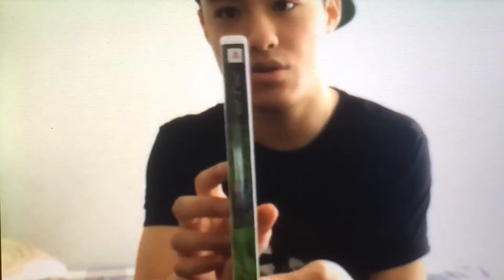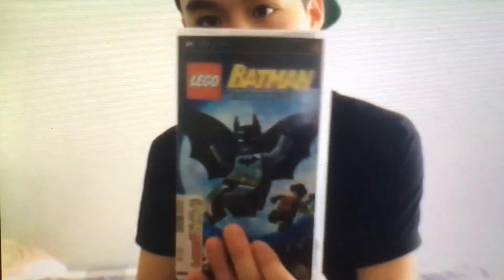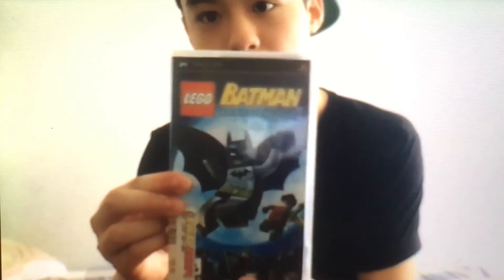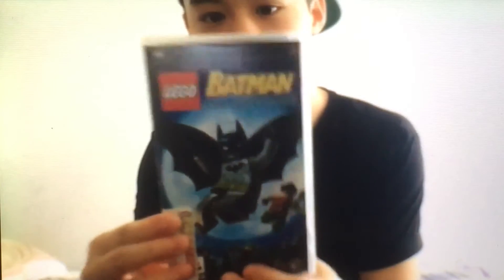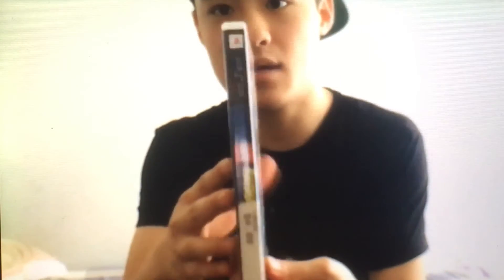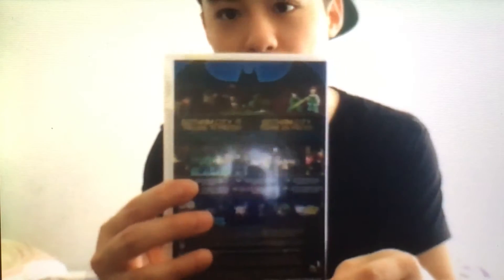You got Scooby-Doo — Scooby-Doo Who's Watching Who. You can see Scooby-Doo on the front, and on the back you see the barcode, E for Everyone rating, and some dope pictures. And another one — you got Lego Batman: The Video Game. On the side you see the same thing, on the back you see the barcode, E for Everyone rating, and some big nice pictures.